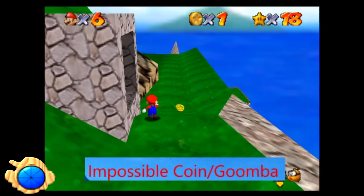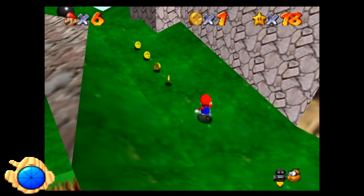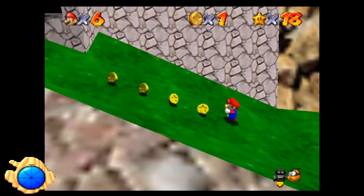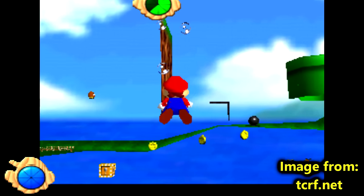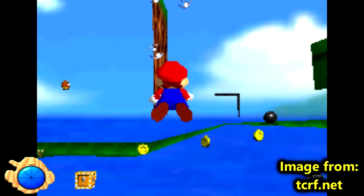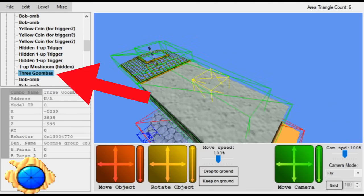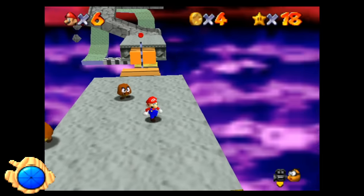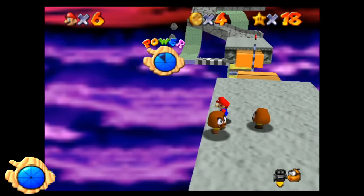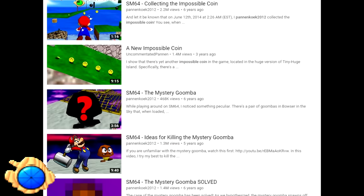The Impossible Coin / Goomba. This is another Pannenkoek topic. Super Mario 64 has a few coins that are not collectible. One exists in Tiny Huge Island because a coin spawns underneath part of the level. And in the final Bowser level, there's a triad of Goombas — one spawns where there is no ground, appearing at the death barrier, and his coin cannot be collected. Just watch the video Pannenkoek put out on this.